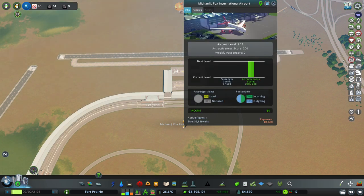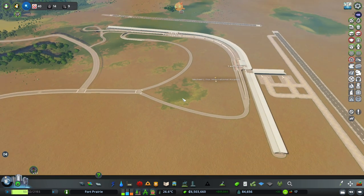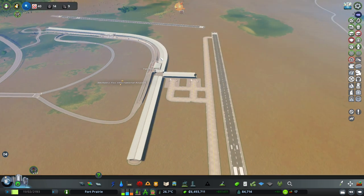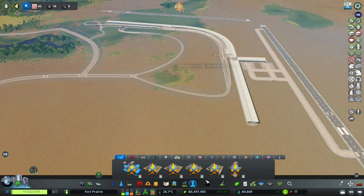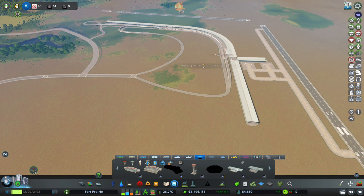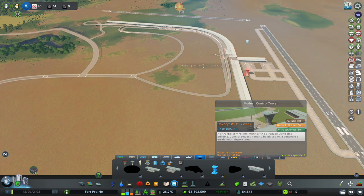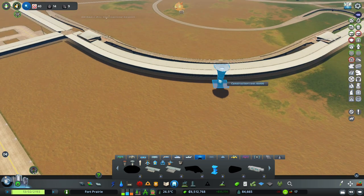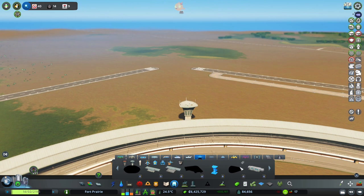We don't have the airline unlocked yet. Already we have the attractiveness score - now we just need to make sure that we get passengers out here, which will just come with time. We'll focus on terminal one for now because I just really don't want to build and rebuild too much with this airport. But there are many other things we've unlocked. One such thing is the hotels, and we also have the modern control tower, which adds attractiveness apparently. I know what I want to do with this - I want to get this control tower somewhere over here, but for the time being I'm just going to plop it down in this area.